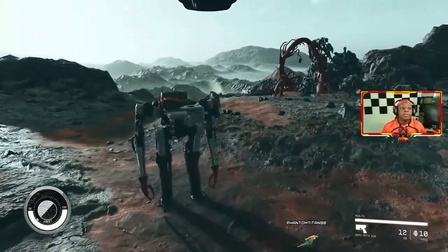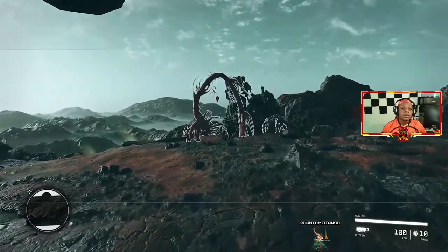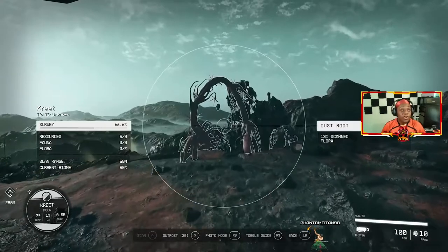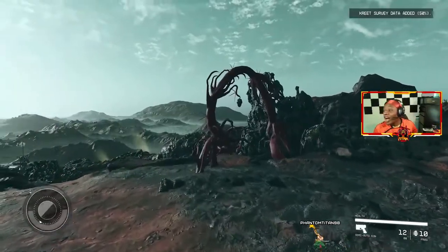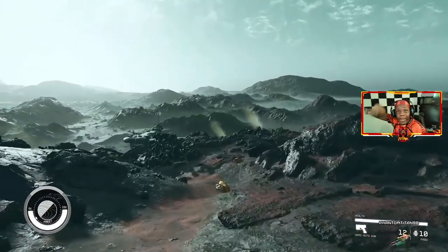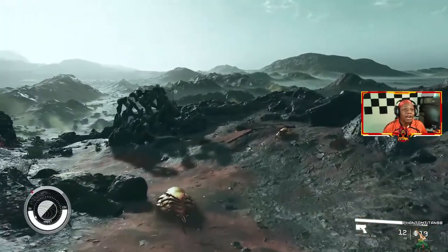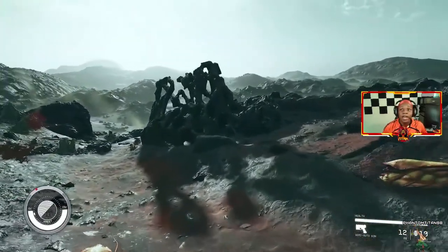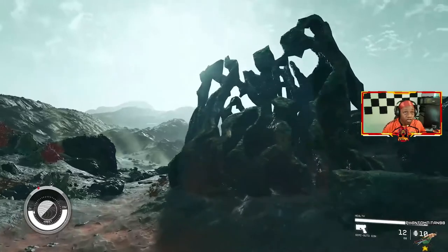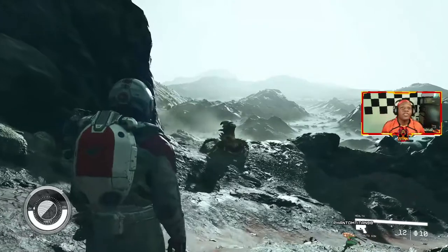According to the scanners, the abandoned research facility is in this direction. Over to your left you can see it on the HUD. They don't have the big north-south-east-west thing up top like they did in Skyrim. There is a day-night cycle — that's clearly what we're seeing there. Enemies are marked in red on the HUD. I'm guessing that cone there is your field of view.